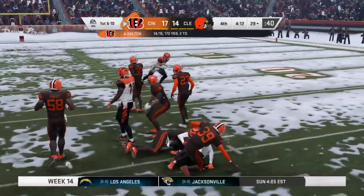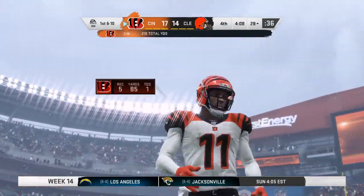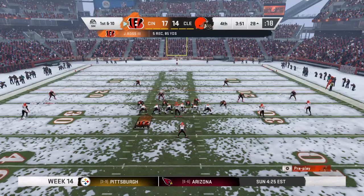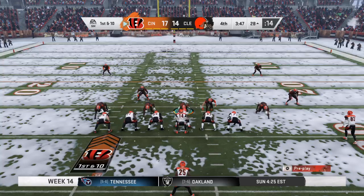Get those first downs, keep possession of the football. A man open down the middle of the field — he's taken down inside the 30. Call it a gain of 19, and it moves the chains. Clock running under four to play now as they come up on first and ten.